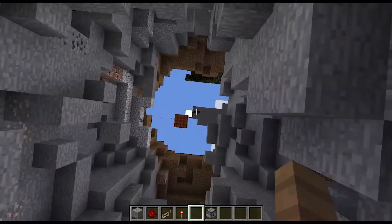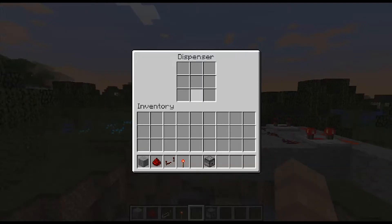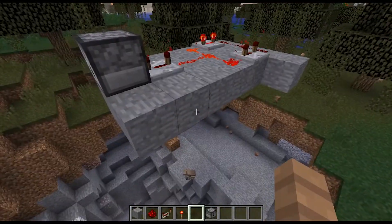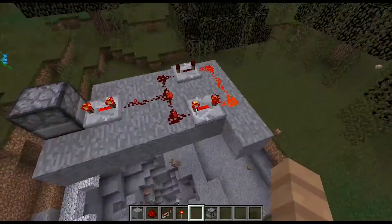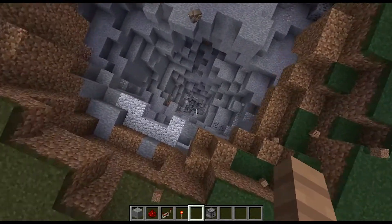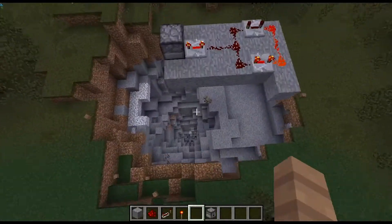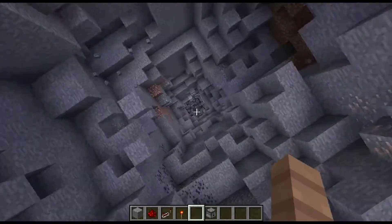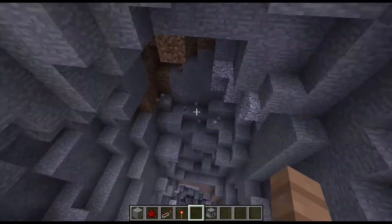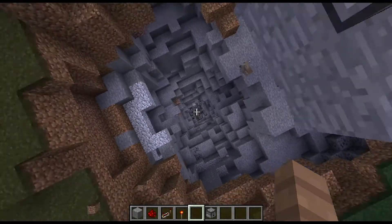It actually ran out — perfect timing. You can either leave this contraption here or take it away if you're building on a legitimate server. It gives a nice little canyon look going all the way down. It's a bit destructive and uneven everywhere since we are using TNT, so it won't be a perfect shape.